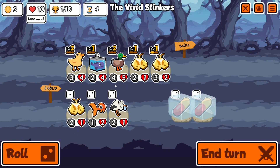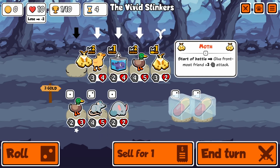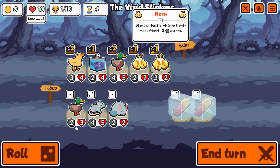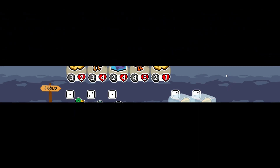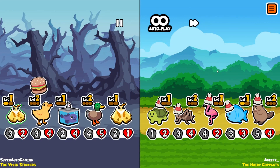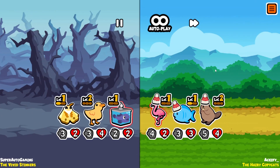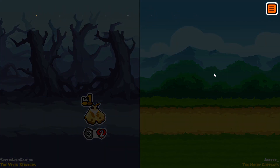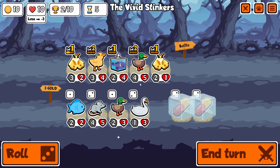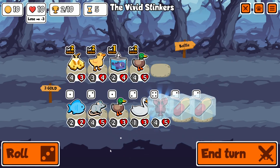We're going to wait until round five and then sell all of our units and hopefully get something good. When we sell our duckling and duck we can get some decent units, and there are some good tier threes too. Here we are barely able to win again — the first few rounds we tied, but after this I don't think we will tie any longer because we found our first lobster.